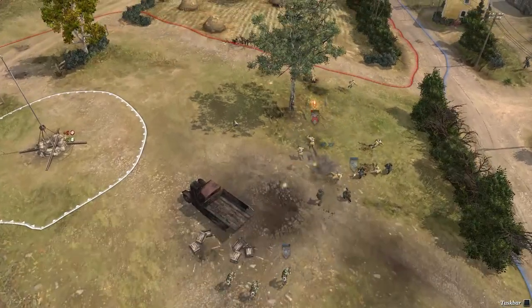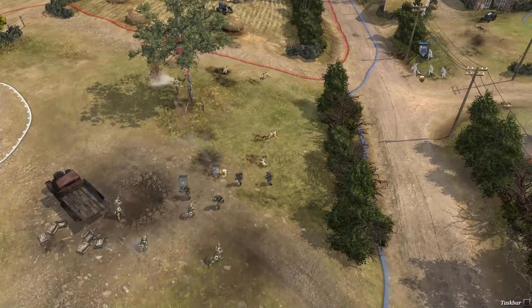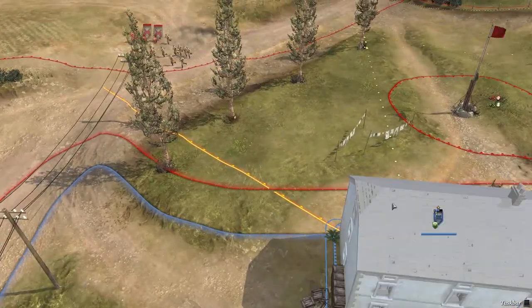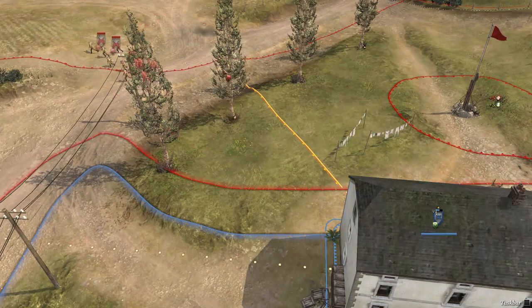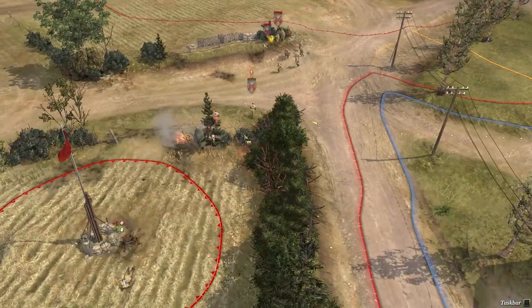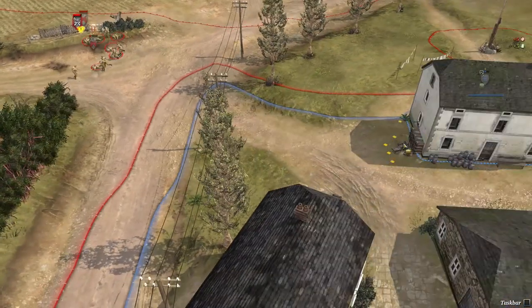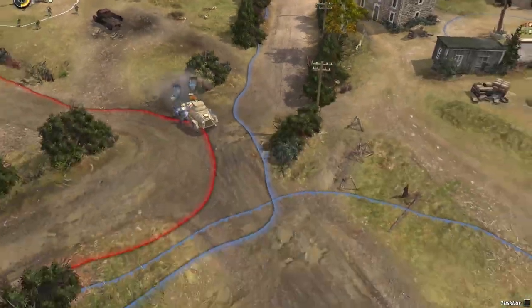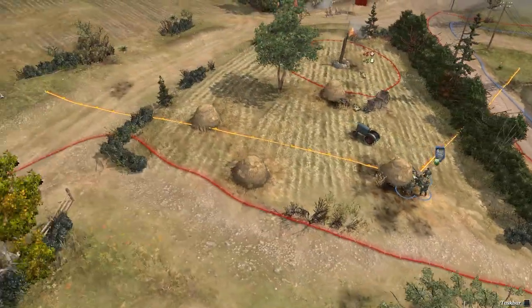Unbelievable - two guys retreating. Now he's sending in the MG42 as well, so he's leaving this one exposed. But look at this oversight - he can see everything, he sees right outside of my base. He's suppressing me. I'm outside the range now - you can't fire. He is sending in the second MG42 to support his effort.